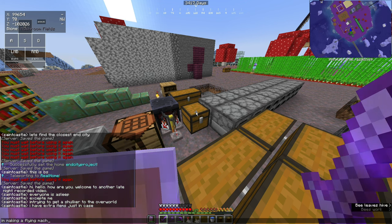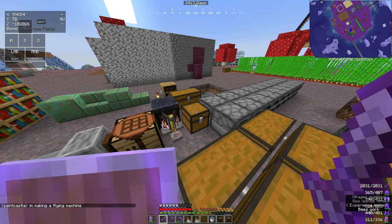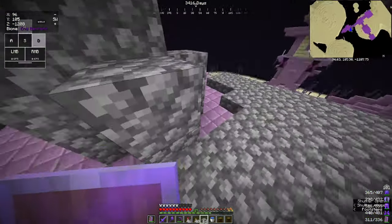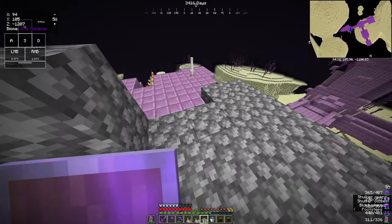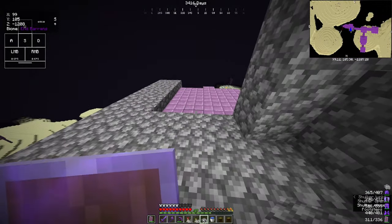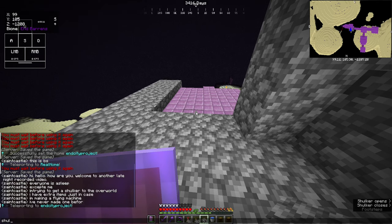There was a ton of trials and tribulations with this challenge. What didn't help me was my armor having Thorns 3. So every time I got hit from a projectile from the shulker, the shulker took some damage. And there was a couple times where the shulkers would shoot themselves or other shulkers and destroy each other.